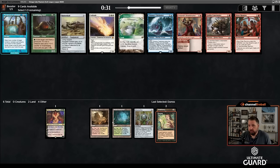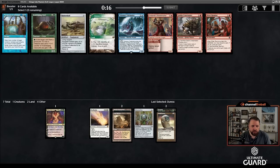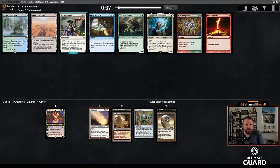This is kind of what I'm talking about — there's a Solitude here and I'm just going to take it. I don't have the support for it yet, but Solitude is a busted card — one of the better cards in the cube. Getting one seventh pick is pretty crazy. As much as I do like Tishana's Tidebinder, Solitude is definitely the pick here. And then we can follow up with a Leyline Binding — yeah, this is going well.